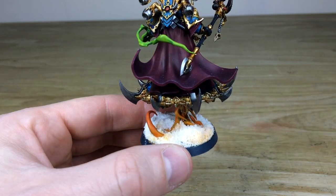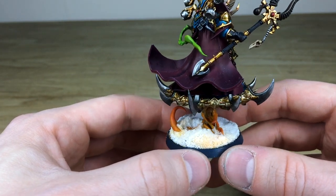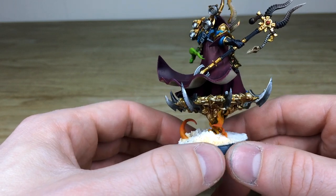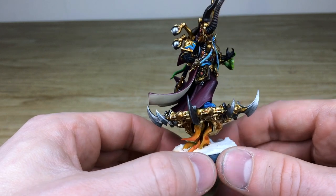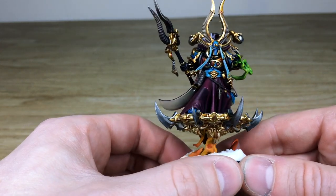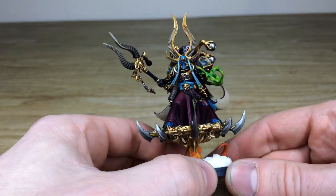On the base we've got a snow base — perhaps he's infiltrated Fenris. You can see this lovely orange glow from the flames coming from the disc, glowing there on the snow. It's little bits of attention to detail like that that really help push characters here at Siege to give you a real character that you're going to keep for the rest of your life.